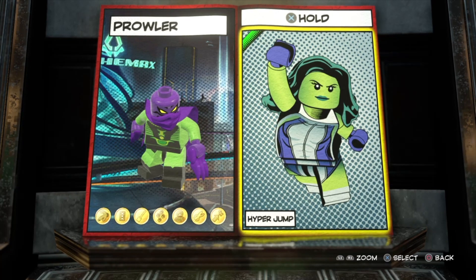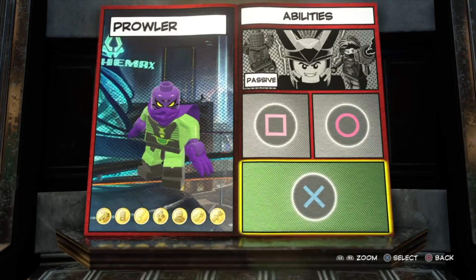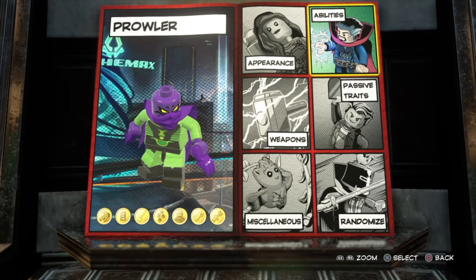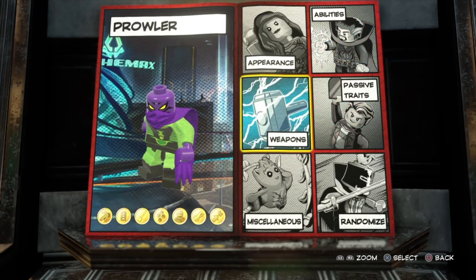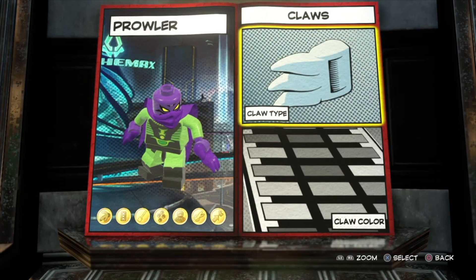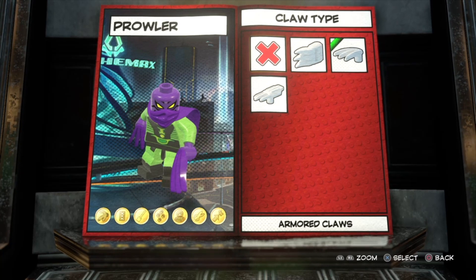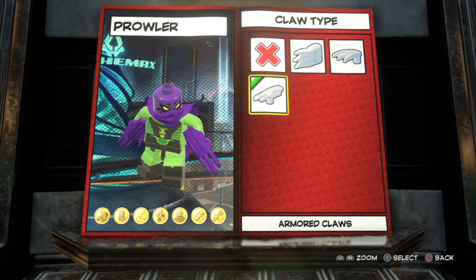Moving on, for the hold-X ability I decided to give him hyper jump. I'm not sure if he can actually do that, but he definitely can jump higher than most people. It also lets you utilize the cape a little bit more — it looks cool when you hold that and see his cape flowing behind him as you're shooting through the city.